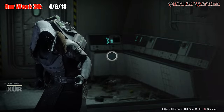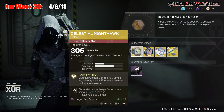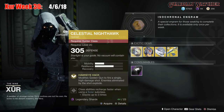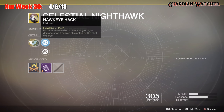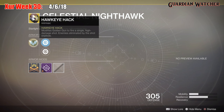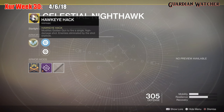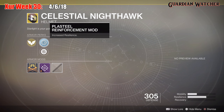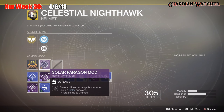Like always, we're going to start with the left hand side. For the very first exotic, we have the Celestial Nighthawk for the Hunter class. This comes with 1 mobility and 2 resilience. The intrinsic perk is Hawkeye Hack, which modifies Golden Gun and fires a single high damage shot — enemies eliminated by the shot explode. Then we have Plastillo Reinforcement Mod, Restorative Mod, as well as a Solar Paragon Mod.